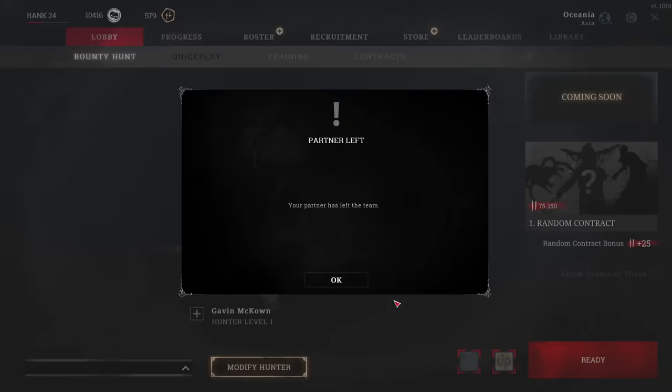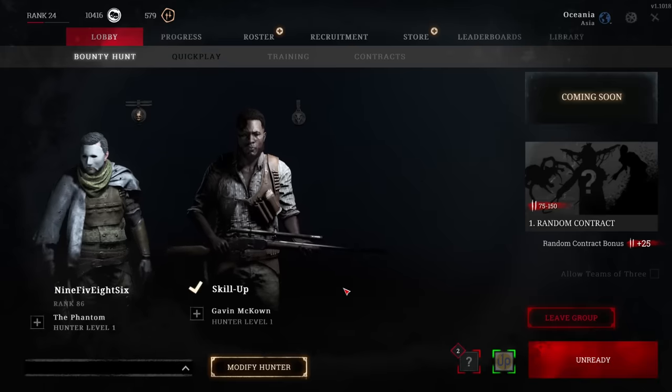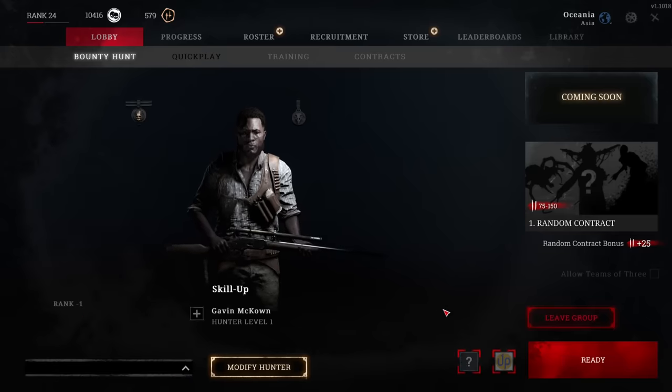The shitty thing about this is that as a really, really low-level scrub, no one will want to matchmake with you. You'll queue up and everyone will drop queues straight away. It's frustrating, but stick with it for a few minutes and eventually someone will take pity on you, so long as you have at least the required tools and consumables. If you don't have those things in your inventory, then just expect absolutely everyone to bail on you.